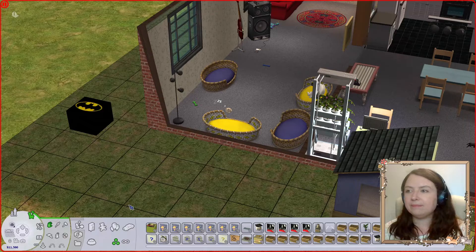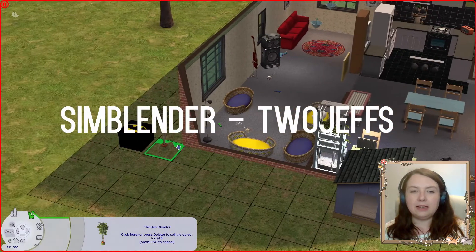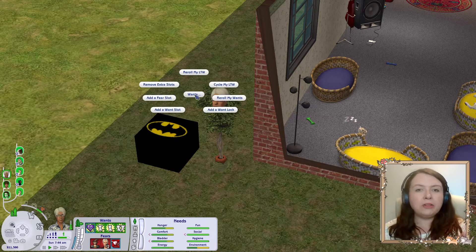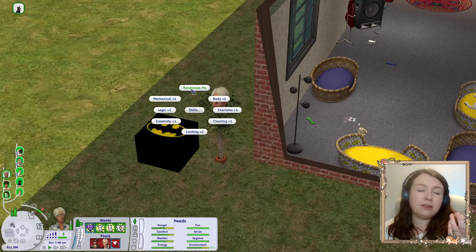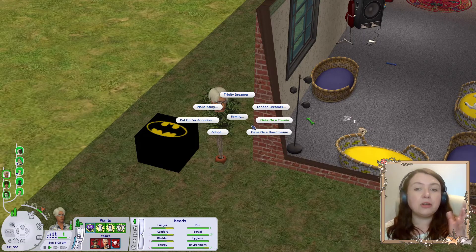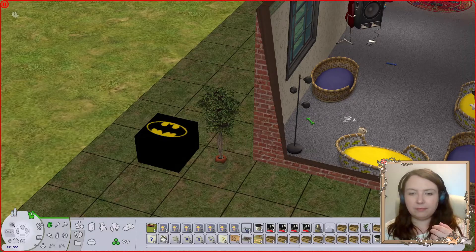Another mod I have on every lot is the Sim Blender. This lets you do a ton of things — teleporting sims onto your lot, making sims active, fixing or re-rolling wants, cycling lifetime wants, adding skill points. I quite like using it on new sims to add a random set of skills so it feels like they've had a lifetime of gaining skills before joining your household. You can also change relationships and make people townies from this one. It's a very classic mod and has been in my game since the start.